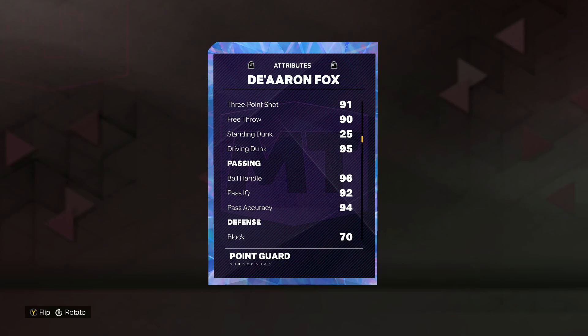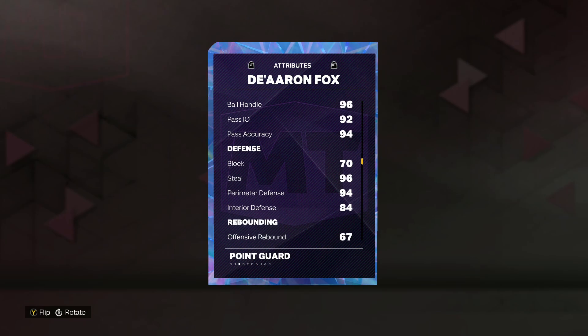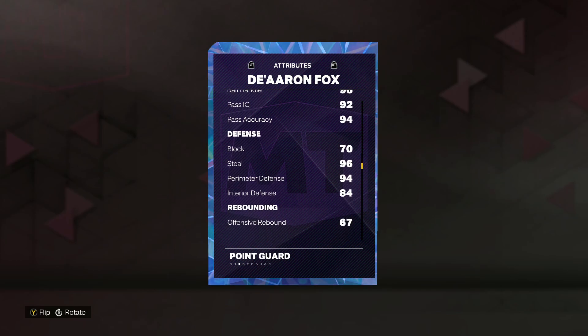He's got a really good ball handle and pass accuracy with a 96 ball handle and a 94 pass accuracy. And then looking at his defensive stats — really not that bad for a De'Aaron Fox card. He's got a 96 steal, 94 perimeter defense, also an 84 interior defense and a 70 block as well.